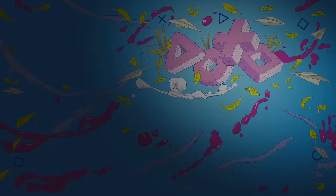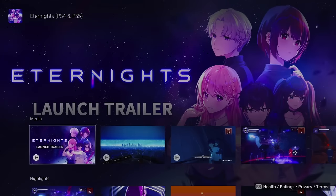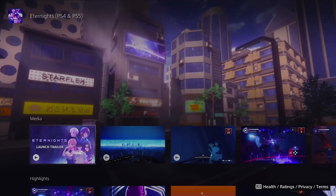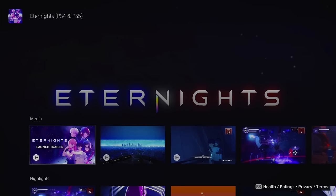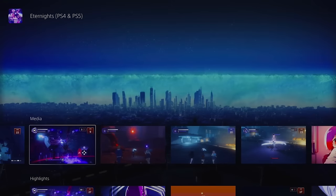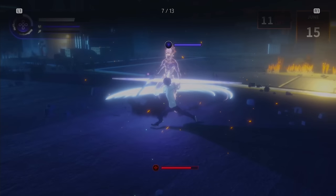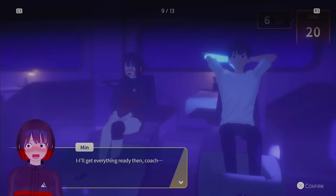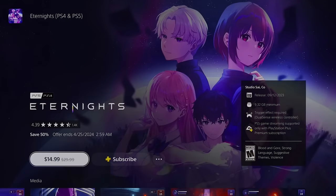Eternites is a game I played just before October and had to stop for horror month. For those into really chill, Persona-like dungeon crawlers, give this a look. About 30% of the game is spent outside dungeons interacting with characters in a light visual-novel, Persona-type fashion. The rest is dungeon crawling fighting ethereal monsters with simple, basic gameplay and light timing mechanics for dodging. It's a fun romp you can finish in a couple of sittings, and it's on sale for only $14.99 — half off.